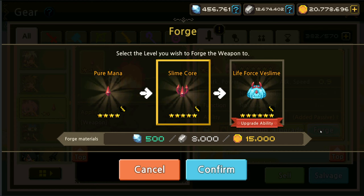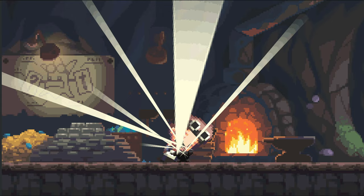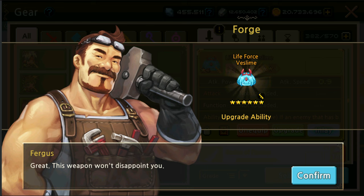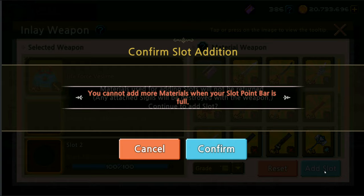So we actually got her SBW, or soulbound weapon, as well. We shall level it up from Pure Mana to Slime Core and Life Force V Slime — interesting — V Power Slimer. Come on, Fergus, please. Thank you! Okay, there we go, thank you Fergus. We will also inlay it.